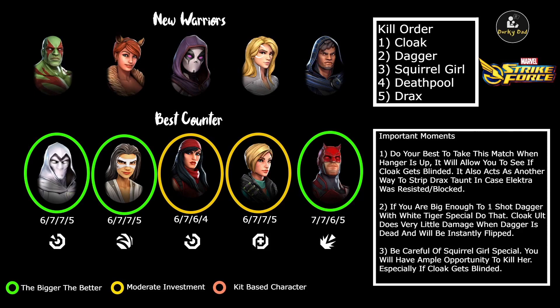Especially for this matchup, we don't want Death Pool to be using her passive a lot, so we can't have Electra spam dying. So for the Kill Order, I'm going to say Cloak then Dagger, because that's what people do conventionally. However, I will say that I prefer to kill Dagger first — I feel it's a safer tactic just to avoid dodges. But most people will say Cloak first.